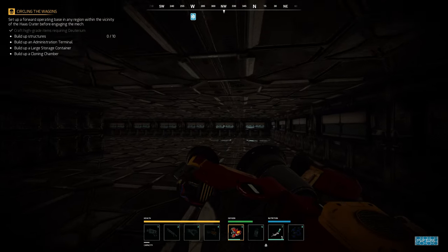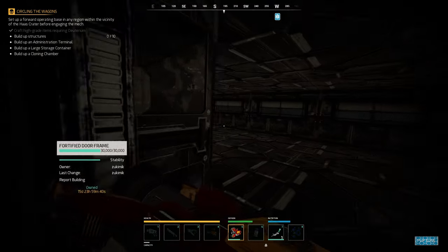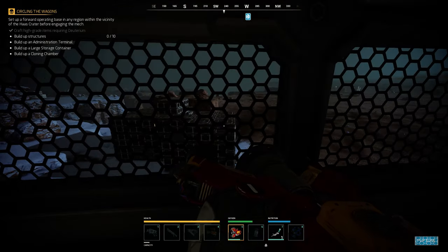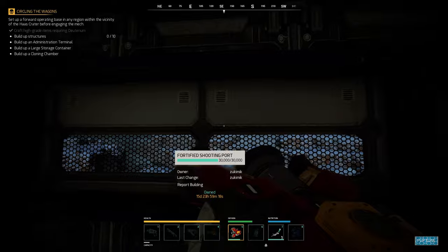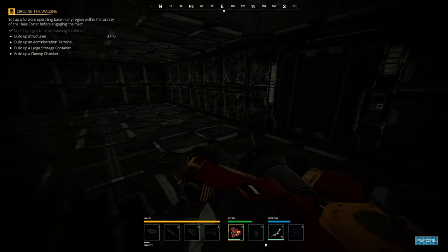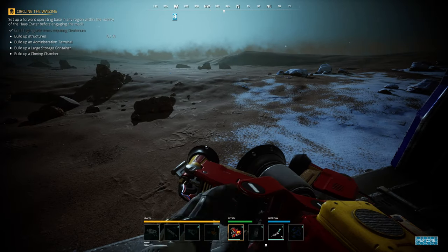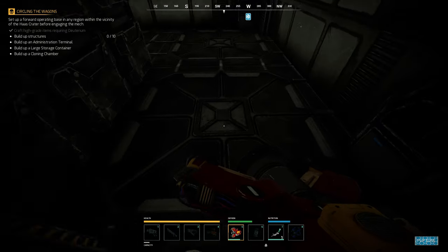Last time they managed to breach one of the two ceilings and went straight into the Deuterium room. Now I have one, two, and even three fortified roofs — fortified square tiles. Hopefully they won't be successful in breaching all three; they need to get through this one, then this one, and there's another one down there. Every single wall has wall armor — I'm going to put even more on. This area up here is useless except for shooting down drones, which is why I designed it with only shooting ports. Everything is fortified.